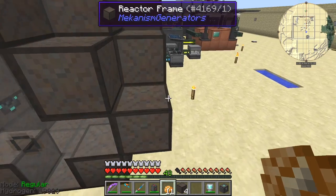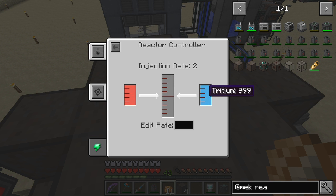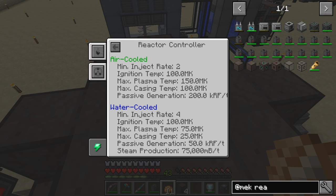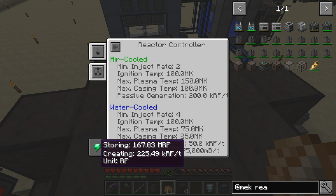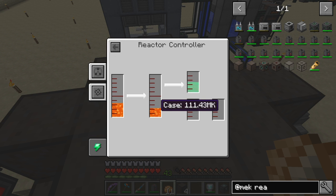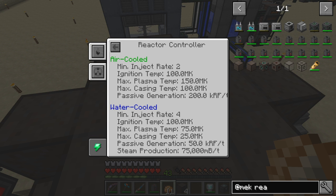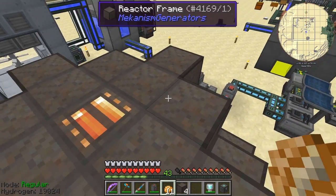There are a few more things to check. You can see the reactor's working. Let's look at the controller — there's no DT fuel in here anymore but it's still running, and these have gone down a little bit. On statistics and power: it's now storing 1.2–1.3 million RF and creating 227 — going down slightly probably because the temperature is rising. The case temperature maximum was one million kelvin; it's going down to 100 million kelvin, and the plasma was 150 million. We've already got 280–290 million RF stored, so we need to do something with this RF next.